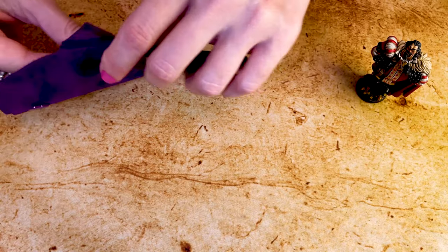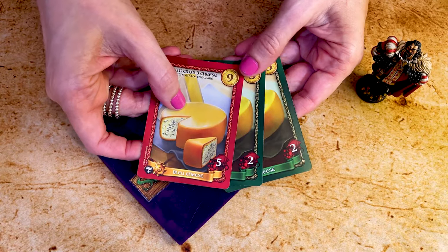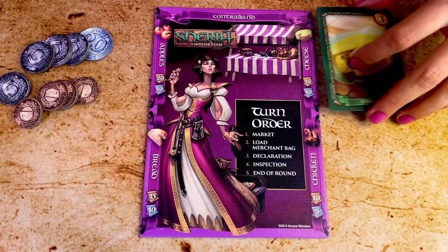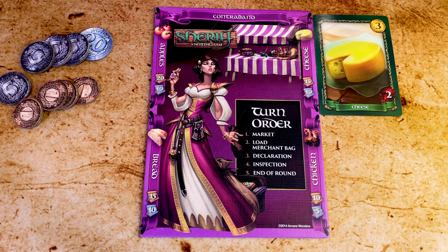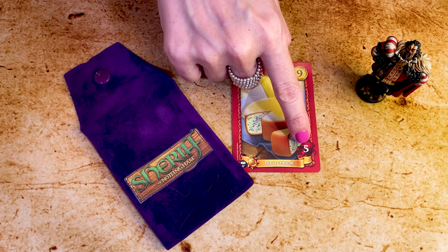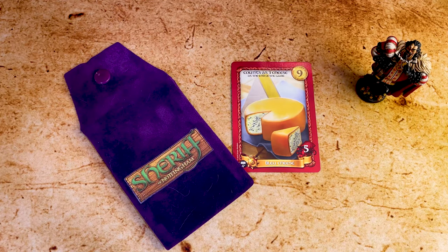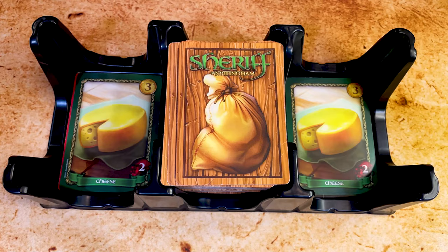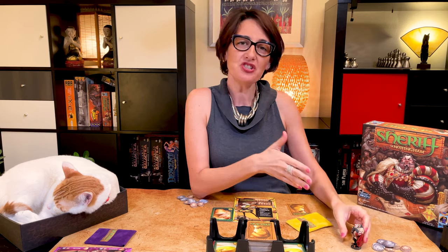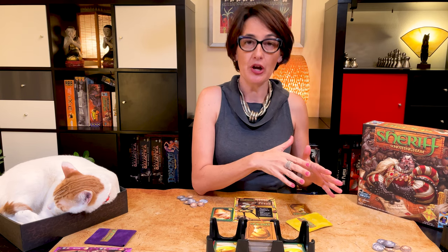Legal goods are then added to the merchant market board. If the player was lying and the bag does not have exactly what was declared — for instance, three cheese — then three things happen. Any goods that you did declare truthfully are allowed into the market; place them on your merchant stand face up but do not collect gold. Any goods that you did not truthfully declare are confiscated, and the player has to pay the penalty cost shown at the bottom of each card — that money goes to the sheriff, who places those goods on a discard pile. The current sheriff then passes the role to the player on the left, who will be the new sheriff next round. All players except the outgoing sheriff replenish their hand up to six cards from the draw pile.